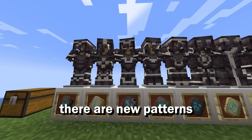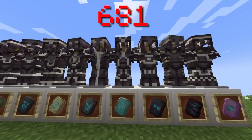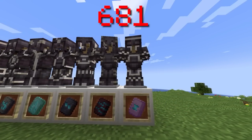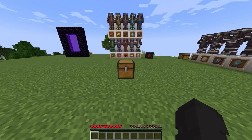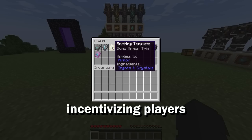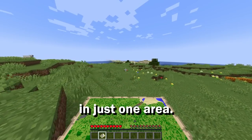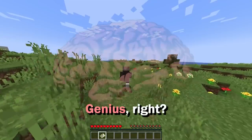To start, there are new patterns you can finally include on your armor. There's actually over 600 combinations Minecraft has included for new armor trimmings — how cool is that? There are armor templates for each structure in the game, incentivizing players to actually go out and explore their world rather than stay in just one area, like I sometimes do. Genius, right?